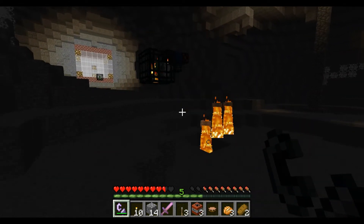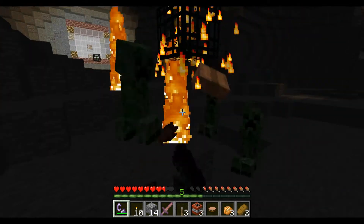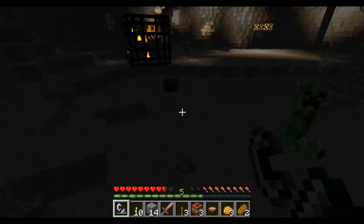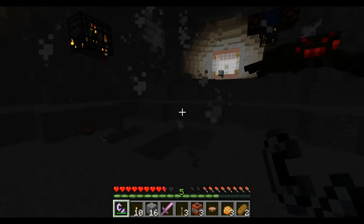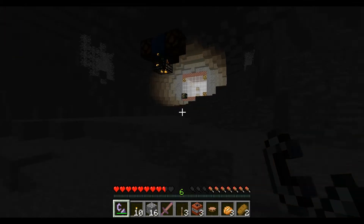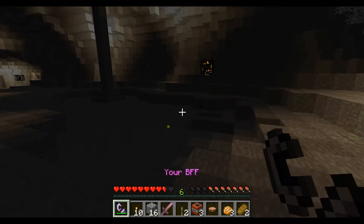Just gonna wait for another creeper to spawn so I can load up the creeper spawner as well. There we go — didn't blow up the spawner, but I can use this guy. What I'm going for in this map is this kind of strategic gameplay of using creepers with a flint and steel. And you'll notice that there are no natural spawns so far — everything you've seen spawned came from spawners.